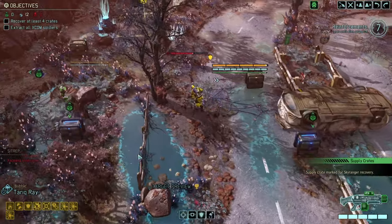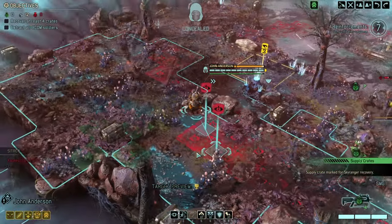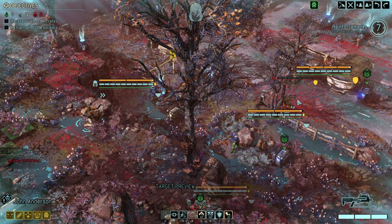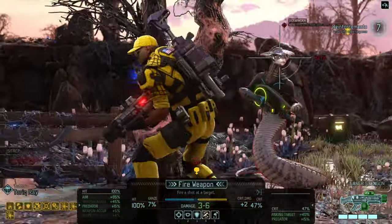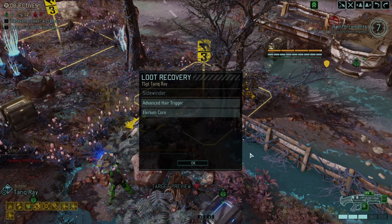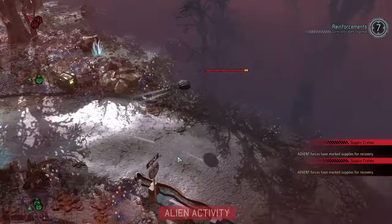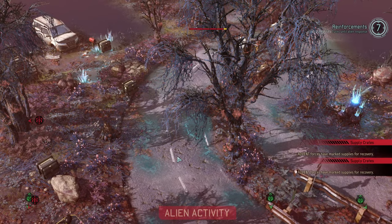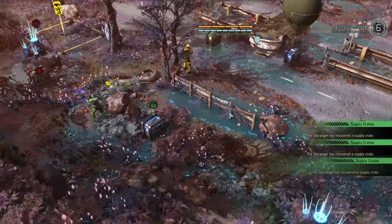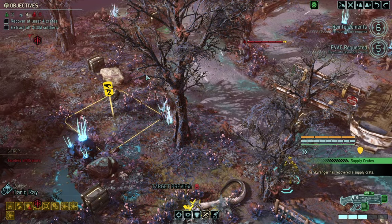Marking more supplies, continuing to flank her. I think what we want to do is hand over a command point - that way we keep concealment. Of course more Advent forces. I should have thrown an evac as well. Good, we've gotten three crates - that's almost as many as we wanted - so we're doing very well for ourselves.